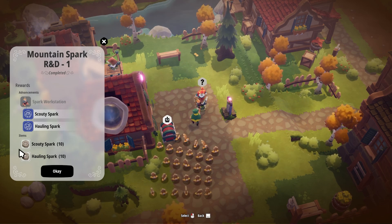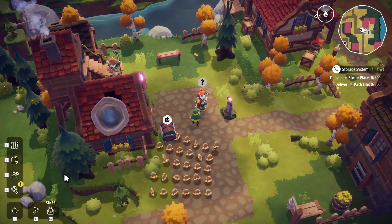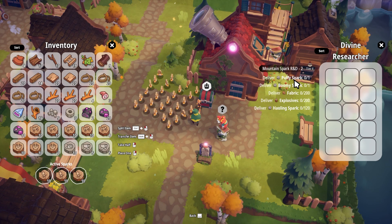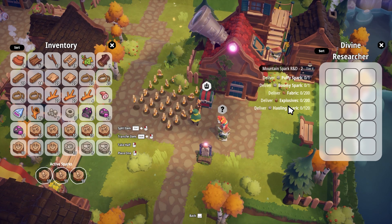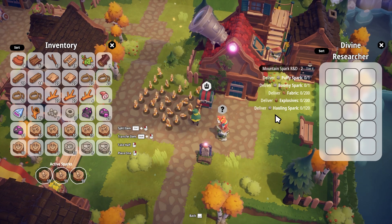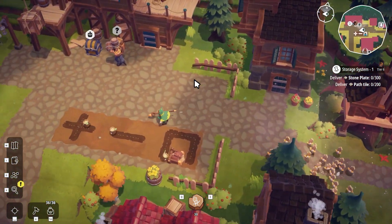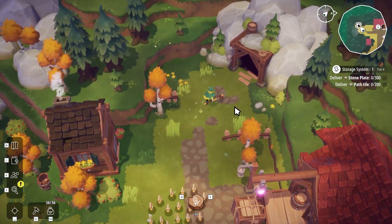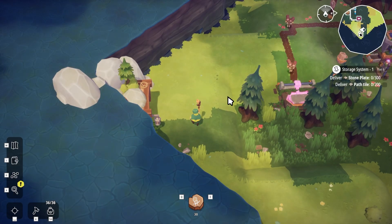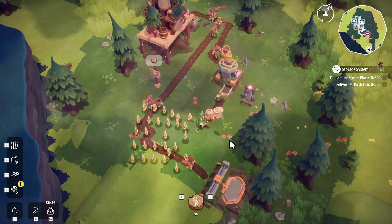They've given us 10 scatty sparks and 10 hauling sparks — the hauling sparks could really come in handy. That means at the spark workstation we can now also make the scouty and hauling sparks, which is probably a really good thing. The next thing the divine researcher wants is puffy sparks, boomy sparks, fabric, explosives, and hauling sparks. We haven't started working with any of that just yet, because we are now able to make the fabric and the explosives we just haven't set that off yet — but it might be time to go see about that. I think we're going to have to do that in the next episode though.